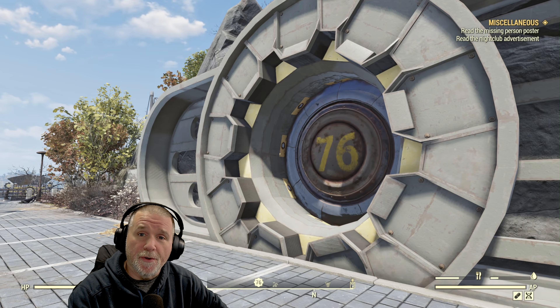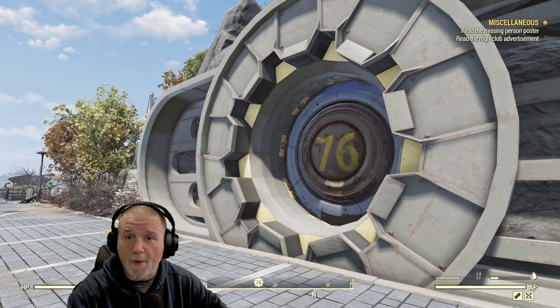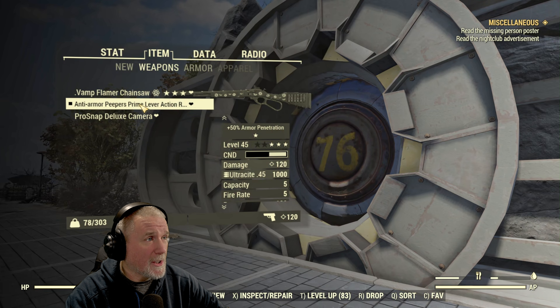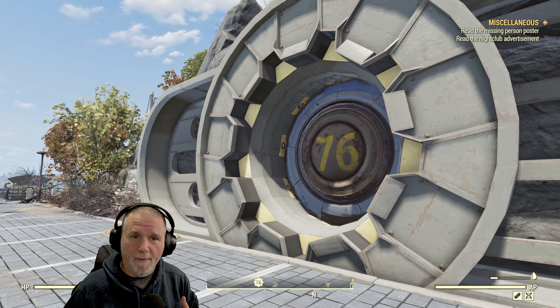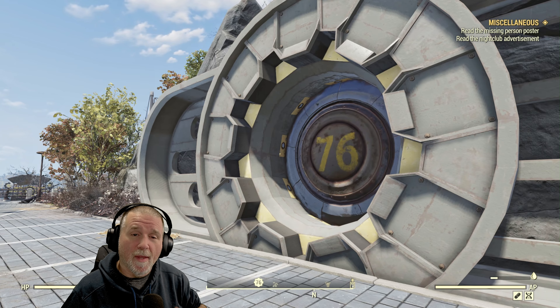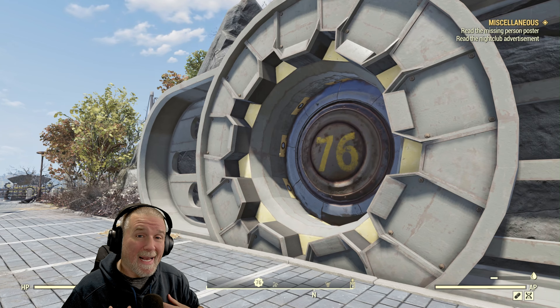Let's also ensure you have the weapon equipped for the ammo type you're trying to acquire. In our case, we're going to be using a primed lever-action rifle, which uses the ultracyte .45 ammo. You can see we've got a thousand rounds currently, so we'll be able to gauge how much we gain. The amount of ammo we get is determined by the ammo type. For example, 5mm ammo will be more plentiful than my gun's ultracyte .45 ammo.